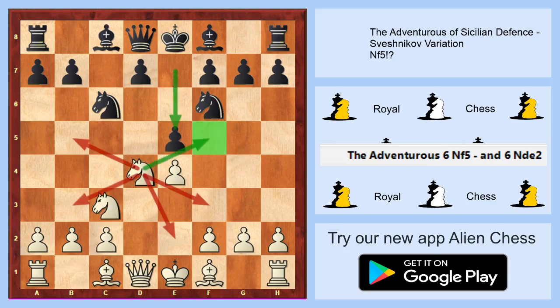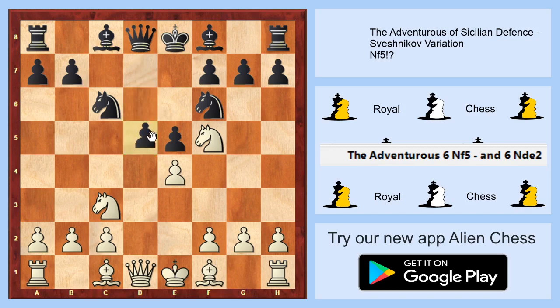After e5, white has three or four good squares, and I will show the last one: knight to f5. Knight to f5 seems to be the worst move from white's point of view. It looks like it is not a good move because black should go d6 or d5, and in lots of chess books it's written that this is a bad variation because of d5.